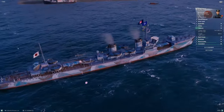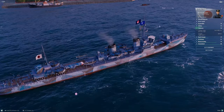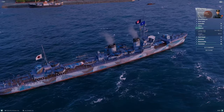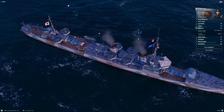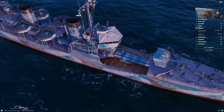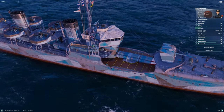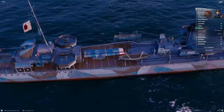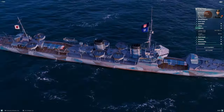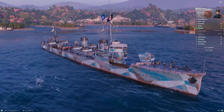Mutsuki has great torpedo angles — you can generally get at least one launcher off at probably about 30 to 35 degrees off the bow. The stern angle will be a little worse due to the superstructure. The forward launcher will struggle to traverse far aft of the midships line, while the aft launcher has pretty good angles forward and poor angles aft. But the torpedoes are excellent overall.